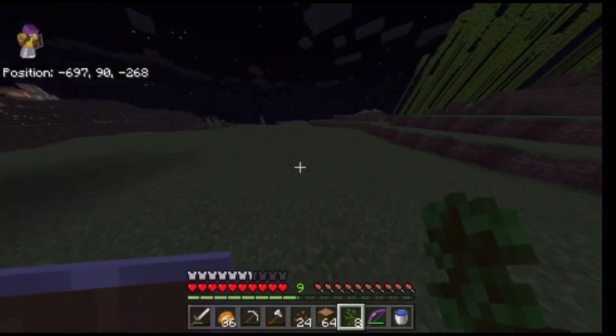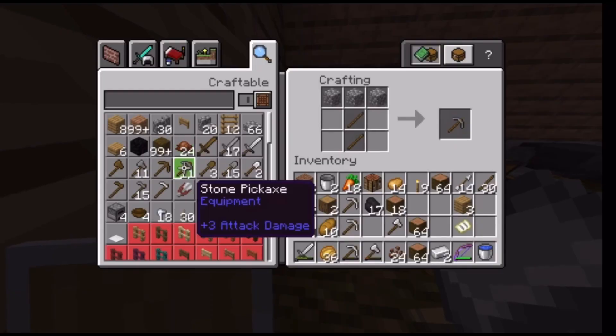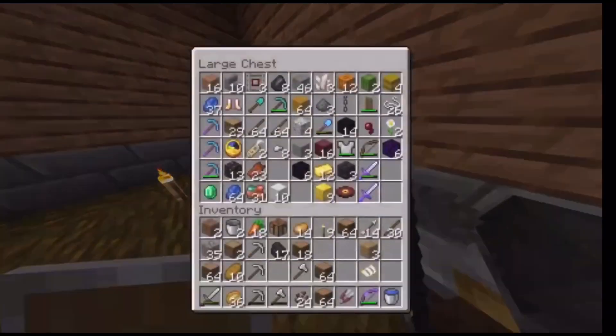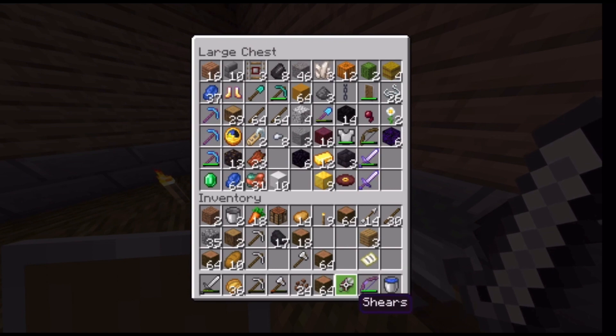Get out of my way, let me live. I just remembered — I'm gonna need the leaves to make the artificial tree, so I think I should be good with one shears.